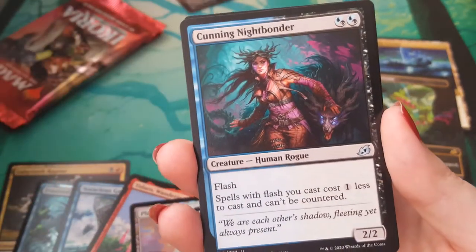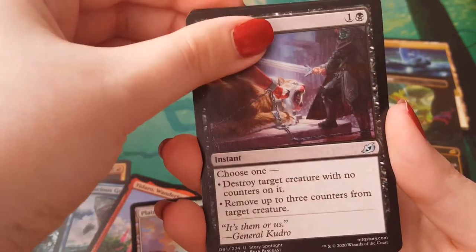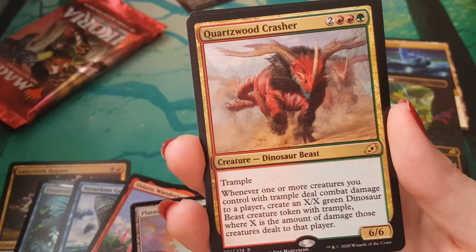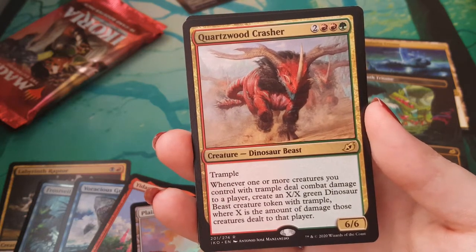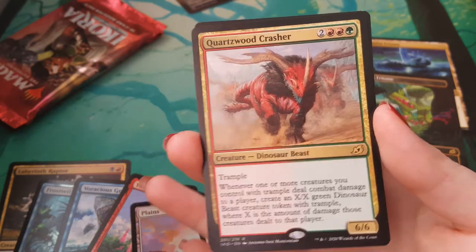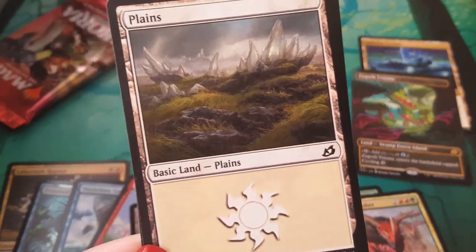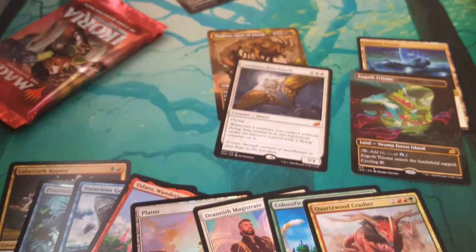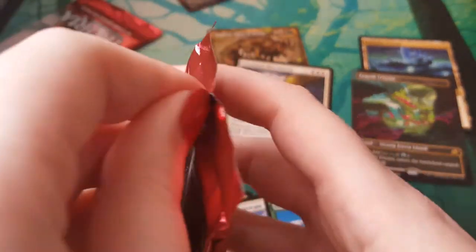Rooting Moloch. Cunning Nightbonder. Heartless Act. Quartzwood Crasher — he's a dinosaur boy. He's a pretty cool dinosaur boy actually. I like this one. I like things that have excess trample damage does something — that's always fun. He's gonna punish that pretty hard.